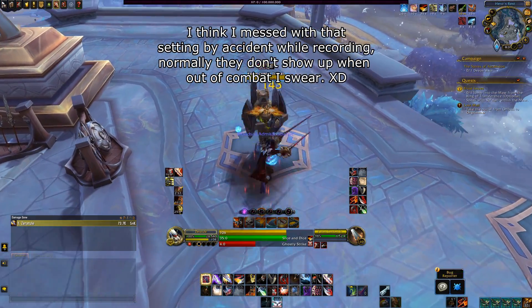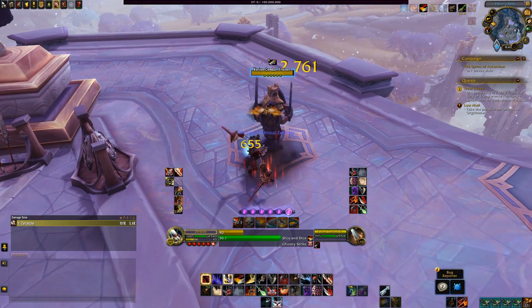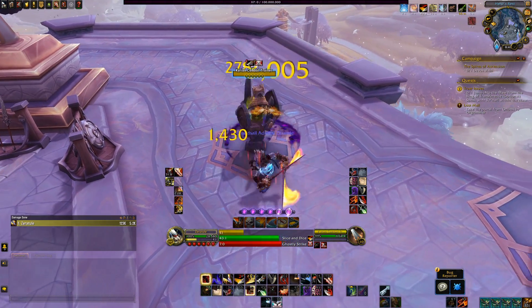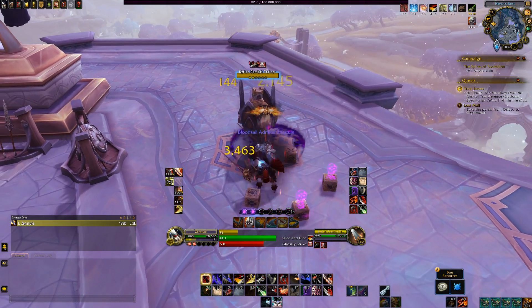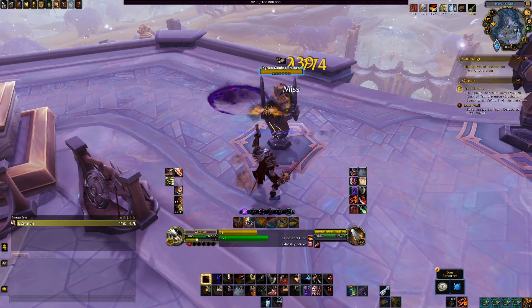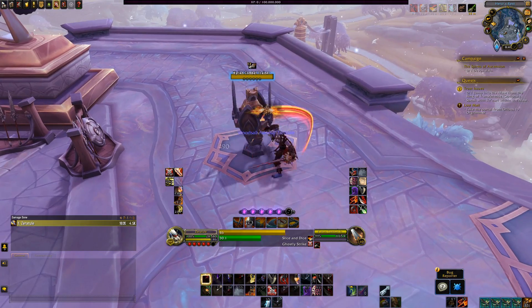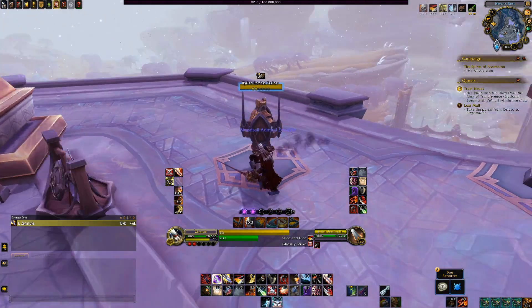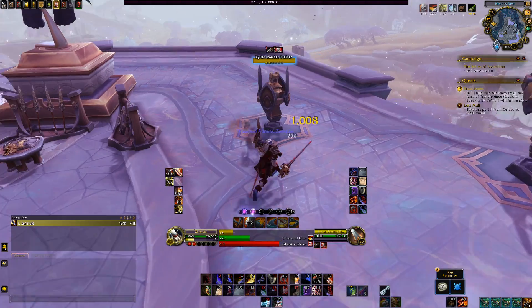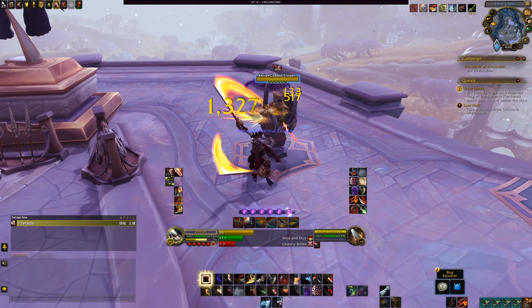The nice thing about Nug Combo Bar is the customization you can make it do. You can use this addon for various other resources such as Shadow Dance Charges, Soul Shards, Runes, Soul Fragments, Holy Power, and a bunch of other stuff. For Death Knight runes or things with charges that come off cooldown, you'll probably want to turn off the Pretty Runes setting, otherwise it's not very useful for tracking. For constant resources like Chi, Holy Power, and Combo Points obviously, this is a fantastic thing to use for tracking.